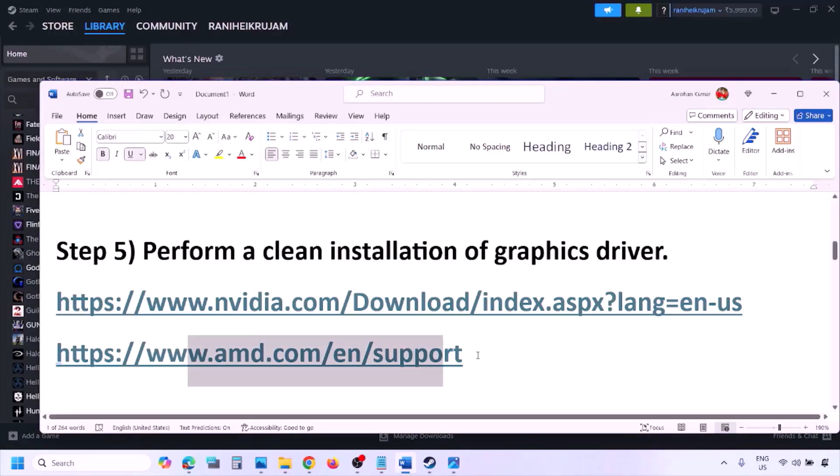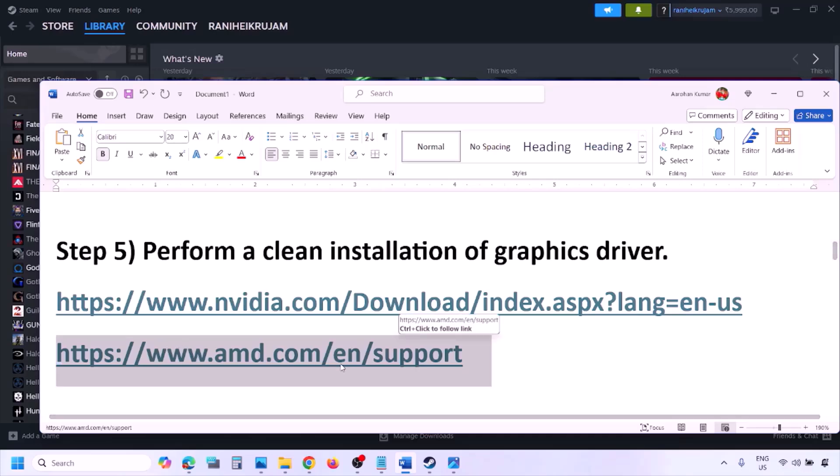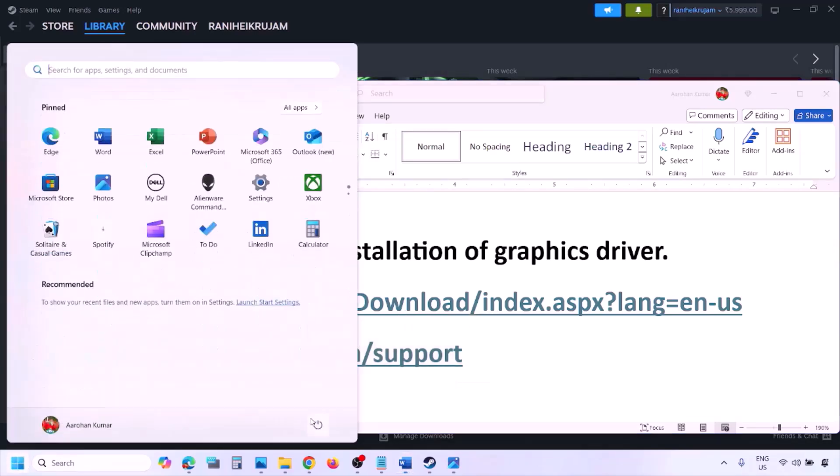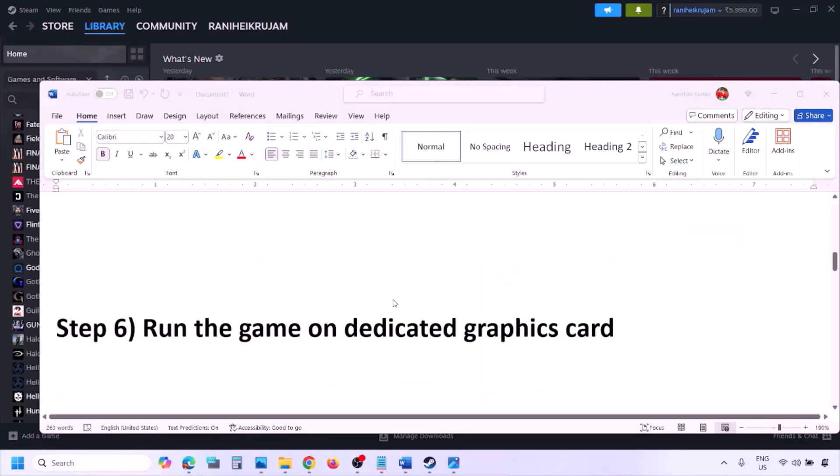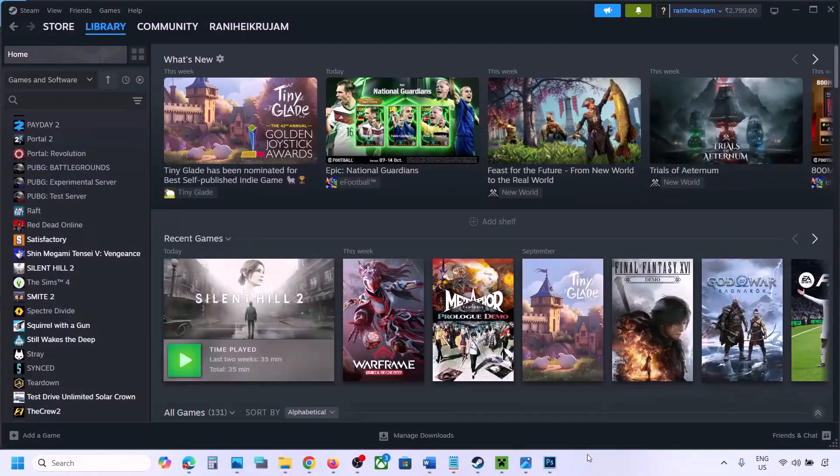AMD card users should first uninstall the current graphics card driver, then restart the computer. Go to the AMD website, select your graphics card, and download the latest driver. Install it, restart your computer, and check.